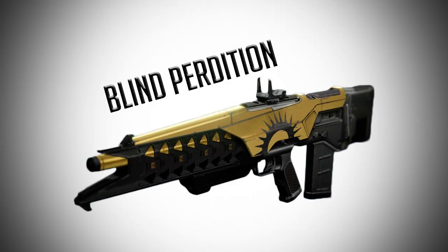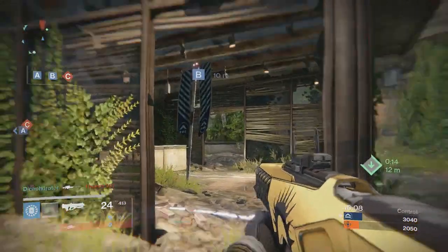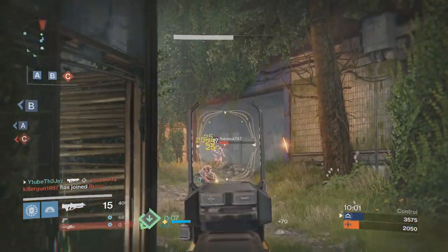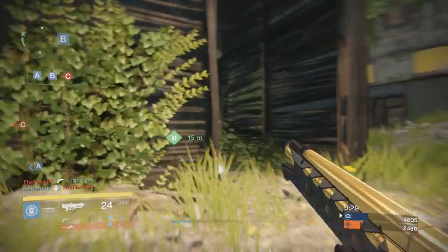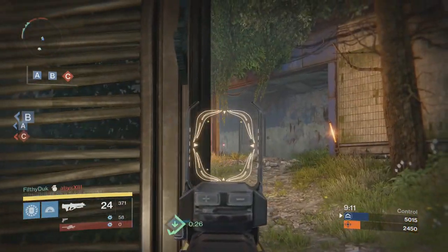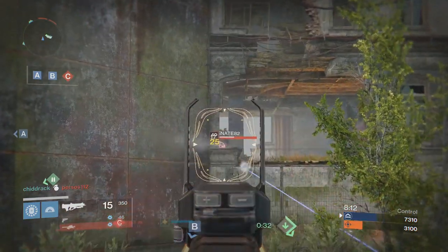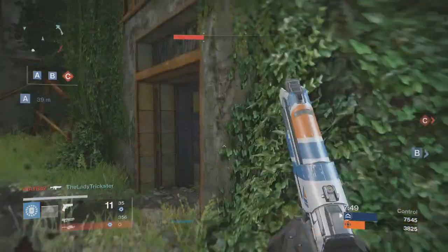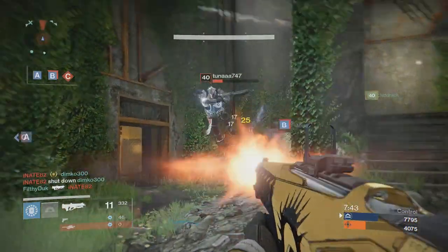Number one. At last but not least, my personal favorite of the bunch. In my opinion, it's the most consistent pulse in the game right now. It's silky smooth. The scope is crispy and precise. It highlights enemies like you're pressing Q. It's the Blind Petition — the trials pulse rifle. You can pick up a beautiful Blind Petition from one of three areas: either the end of a trials match as a random reward, seven wins on your passage, or the lighthouse chest itself. It's not too difficult to obtain, so I feel comfortable adding it to the list.